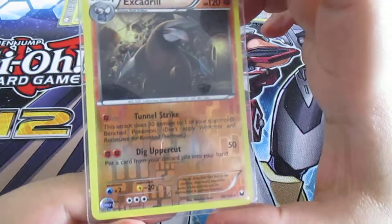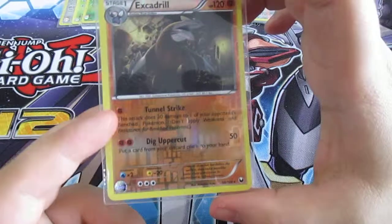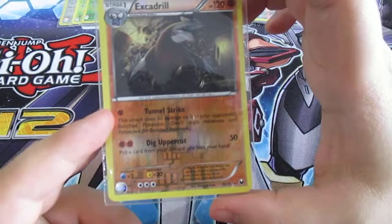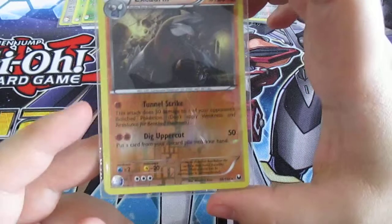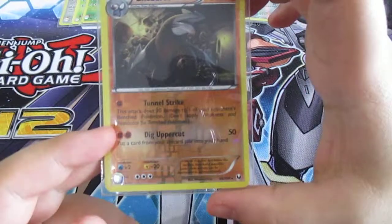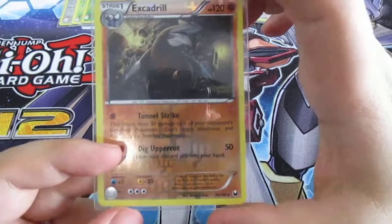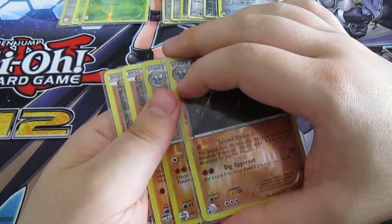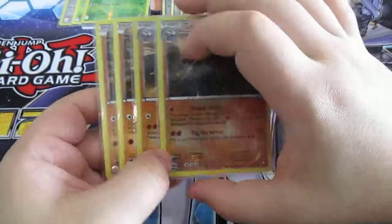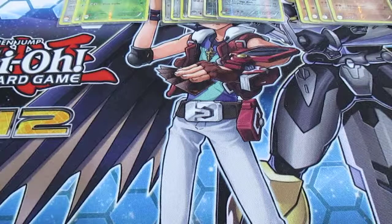It might be harder to see because it's reverse foil. First attack is one energy Tunnel Strike — this attack does 30 damage to one of your opponent's benched Pokémon, don't apply weakness and resistance for benched Pokémon. Then for 2 energy, Dig Uppercut does 50 damage and puts a card from your discard pile into your hand. As you can see I have a thing with milling the opponent's deck and grabbing cards from my own discard pile. That's another small line.